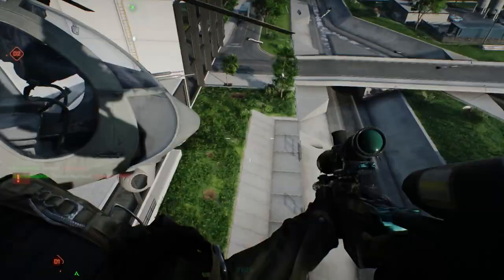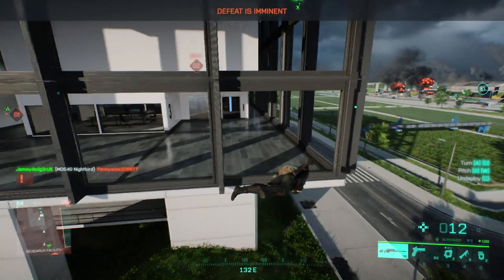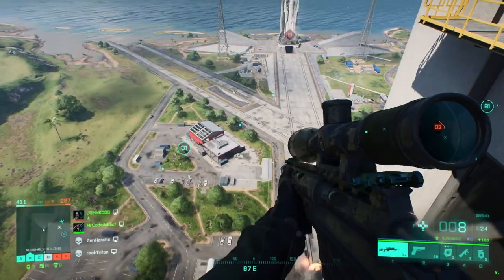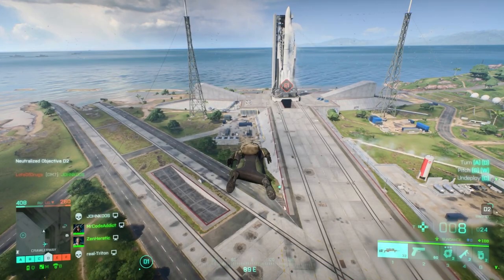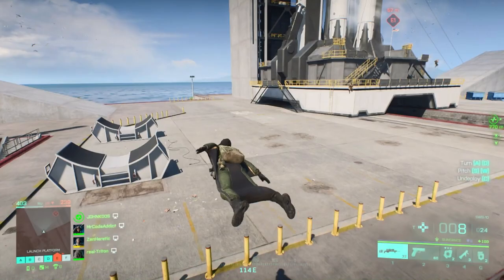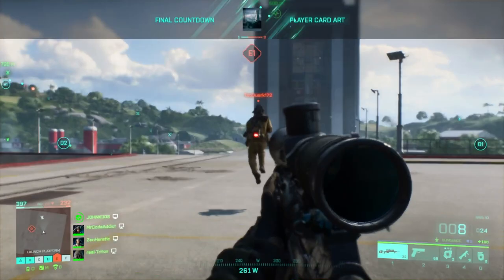If you want to get good with Sundance, you've got to be able to do quick deployments. Quick deployments are where you barely have any time to pull off from the ground — you are at the minimum height allowed to deploy your glider. The thing with her glider is that when she deploys it, she gets a burst of speed. If you jump out of a plane you'll often keep that speed, but if you're just jumping off a building or a tiny rock and you deploy it properly, you still get movement speed. That's why you can even gain elevation with a short jump if there's a container or rooftop at the same height.